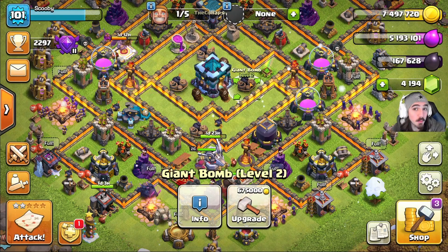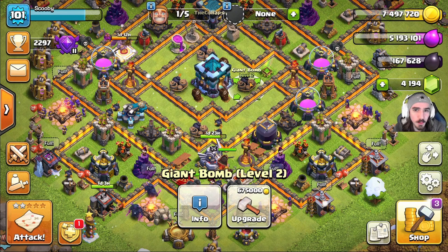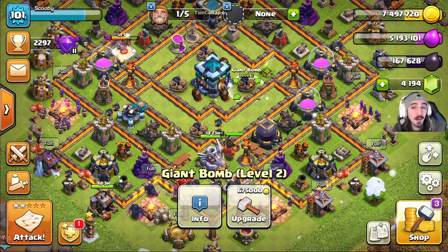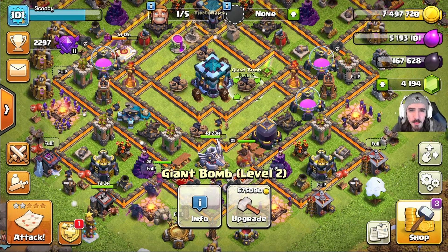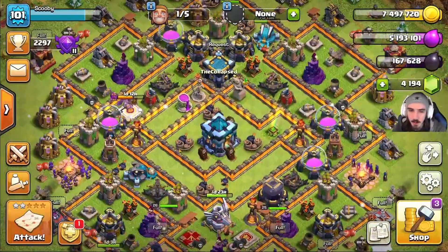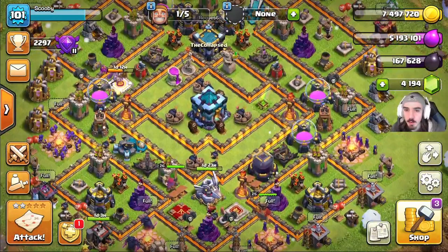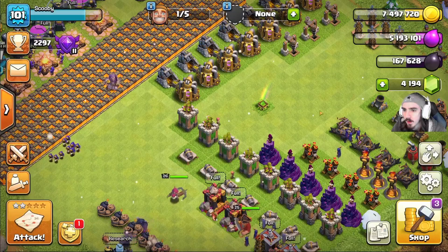I don't really use gems for anything except donating — I don't finish buildings, I don't really boost my barracks, I use training potions and stuff like that. So a lot of times gems are pretty much just for donating to my clan. As you can see I have like 7,000 donations — maybe not as impressive as some of you guys out there in the Clash of Clans world, but it's a few donations.